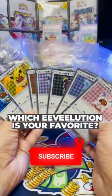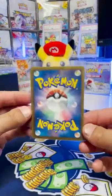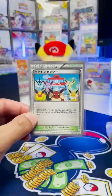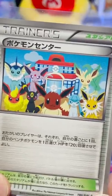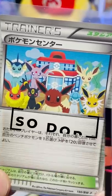Hit that like button and tell me in the comments which Eeveelution is your favorite. Now, I've got one more for you. This is the Eevee Stadium Trainer Black and White promo from 2012. Look at this artwork — all the same Eeveelutions are there, chilling. It sort of looks like It's a Small World from Disney, but for Eeveelutions. So dope.